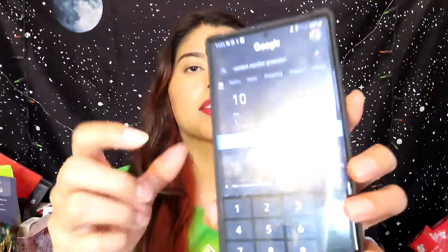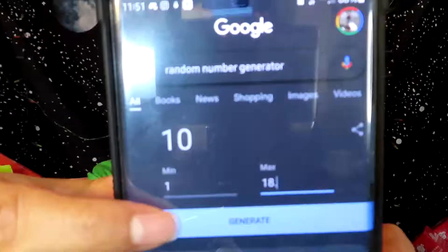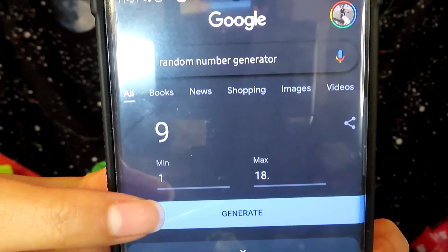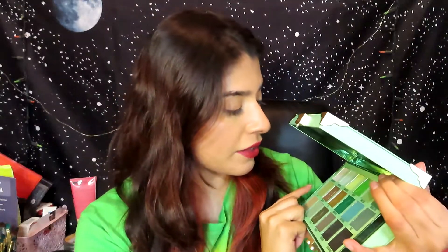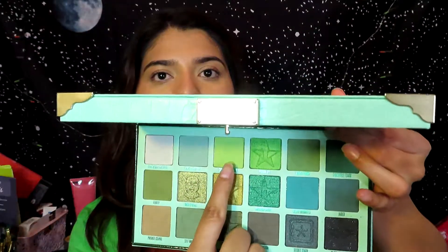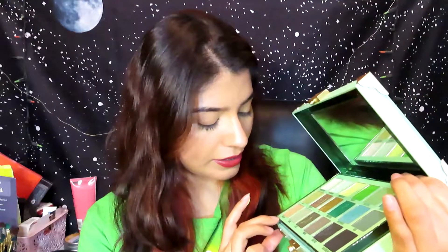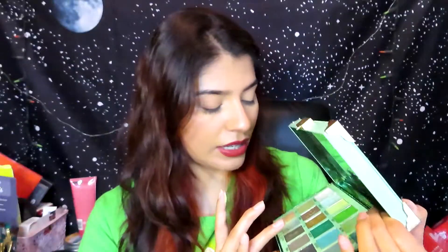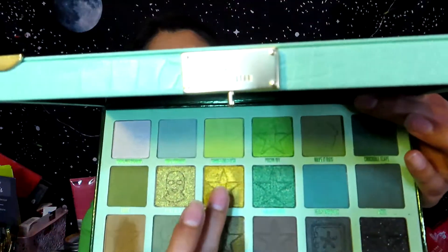Okay, here we go — I got three, thirteen, and nine from the Blood Money palette. Three is Chameleon Fetish, the green one. Thirteen is Private Island, the brown one. Nine — I've already used that shade before.